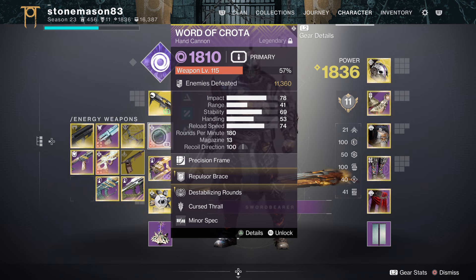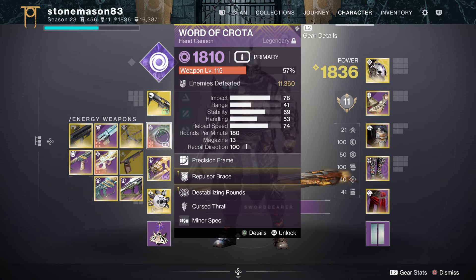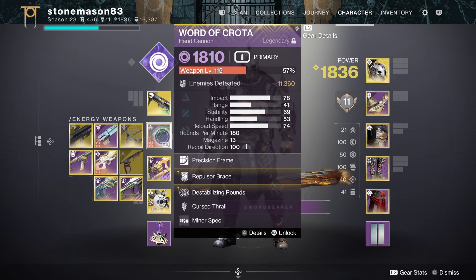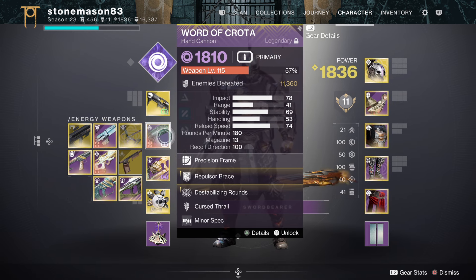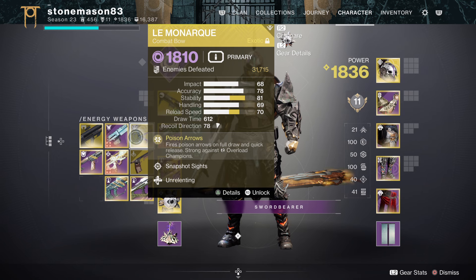I've got Word of Crota here. We have overload hand cannons this season, and 180s are generally going to be better for stunning overloads because the higher fire rate lets you apply disruption more consistently. I've got four of these crafted — one adept, three regular. I'm not necessarily recommending this specific roll, but repulsive brace and destabilizing rounds is very good on any subclass, especially titan — great for add clear, you make targets volatile, kill them, get an overshield.